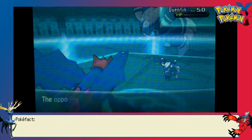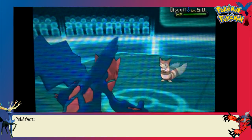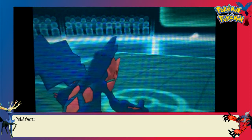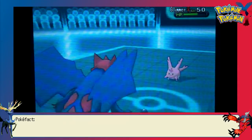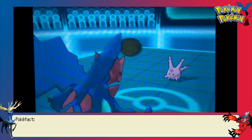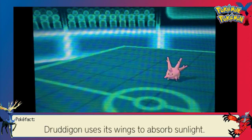He brings out Meowstic with barely any HP and sets up Reflect. I figured he'd do that, so I went straight for Outrage — I have Lum Berry so I'll snap out of confusion after two or three turns anyway. Furret is something I immensely underestimated in this battle. It turns out his Furret is Banded. My Furret is a weird defensive Switcheroo set, so I wasn't familiar with the damage output. I saw the U-turn damage and thought it was a high roll, but I was expecting him to be Scarfed.